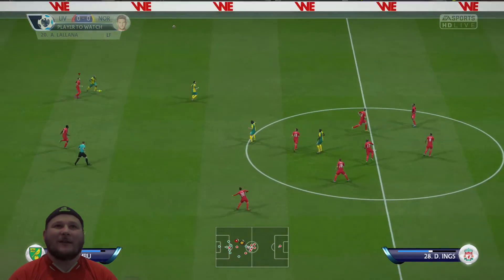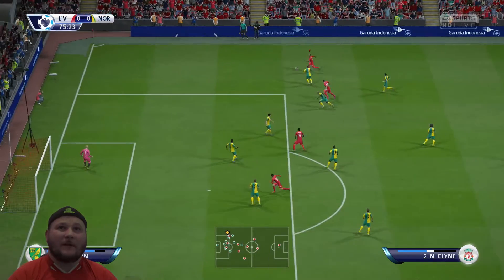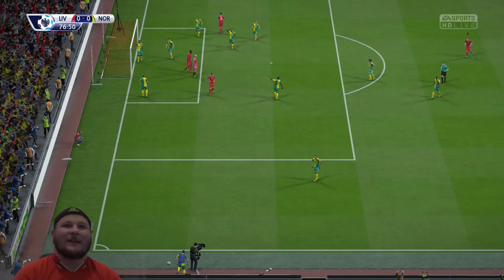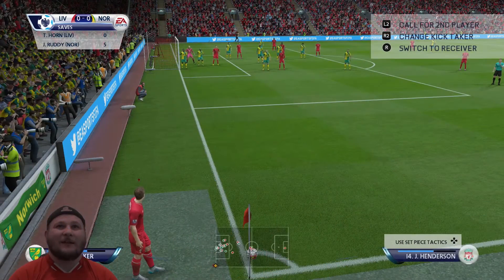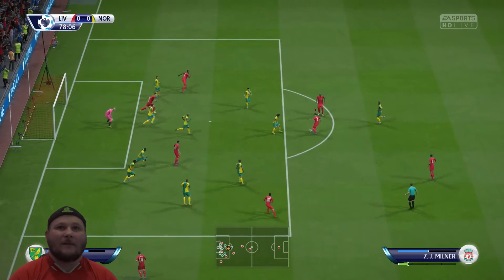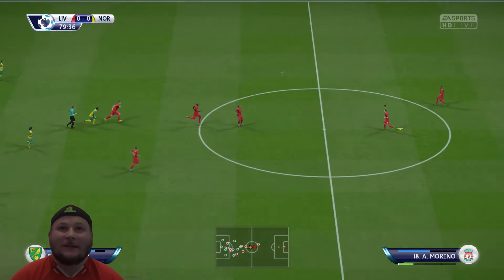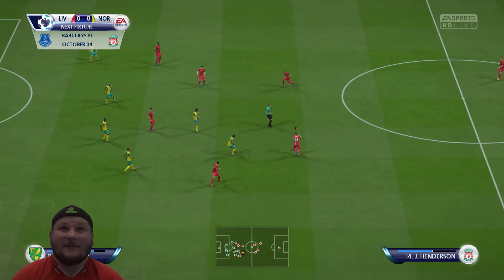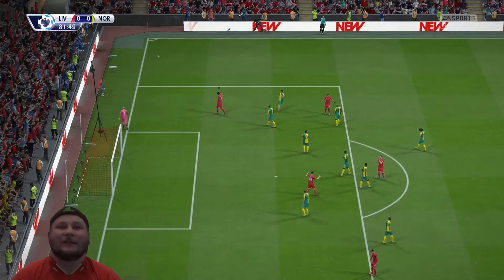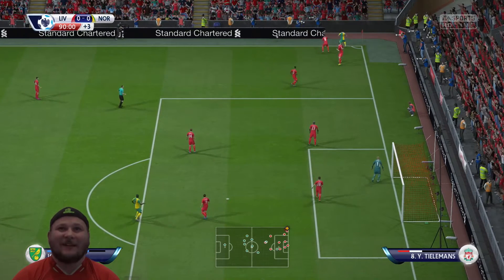Nice ball — go on Nathaniel, you've got the pace, whip it in. Ruddy was there — good ball in, got the corner. Bring it short. Straight at Ruddy again! Keep getting chances, keep hitting it straight at Ruddy. We're keeping getting chances and just not getting the goal. The computer's just playing for a 0-0. You've got to be kidding me.